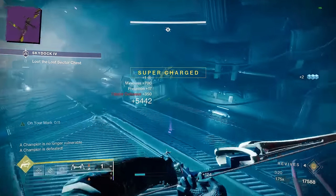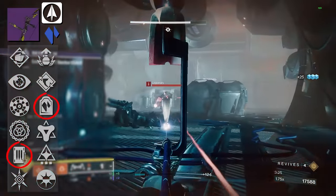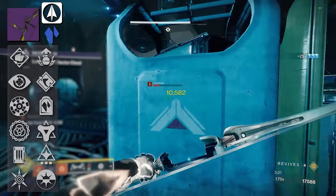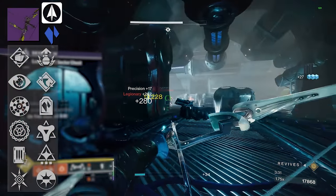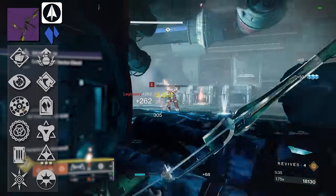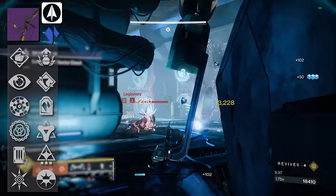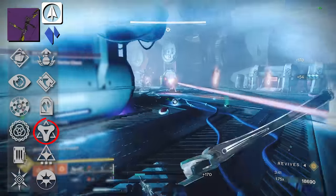Next we have Lunalata, a Stasis Lightweight Bow. It's got Headstone and Shoot to Loot. Lightweight Bows have become much better — they're more consistent. Bungie improved the travel time of the arrow, making them more hit-scan-ish. You've also got Golden Tricorn present on this weapon as well. Next, we have Taipan — at one time this was literally the meta in PvE. This is a craftable Linear Fusion Rifle. It's got Firing Line, Field Prep, Triple Tap, and Clown Cartridge. I would just take Triple Tap with Firing Line any day, and that's the roll I still have.